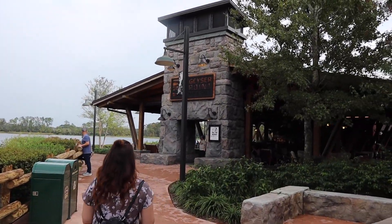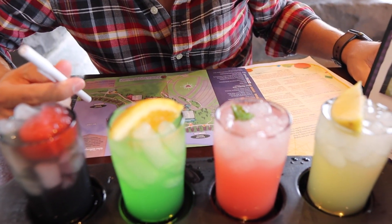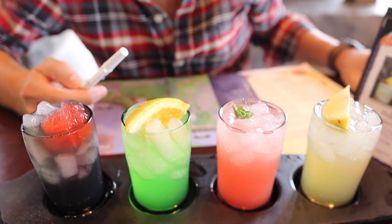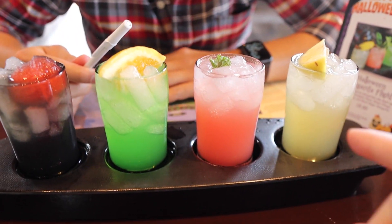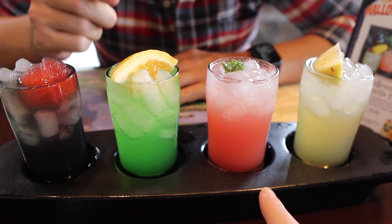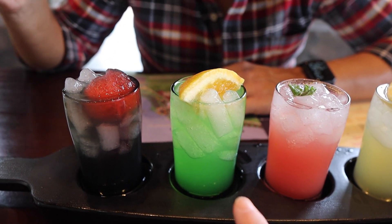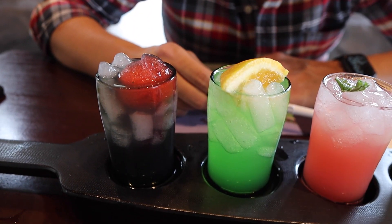Let's have some lunch at the Geyser Point Bar and Grill. So we got the Halloween Margarita Flight and they look beautiful — they're gorgeous. Starting here is the pumpkin patch, then blood orange, poison apple, and then black magic margarita.